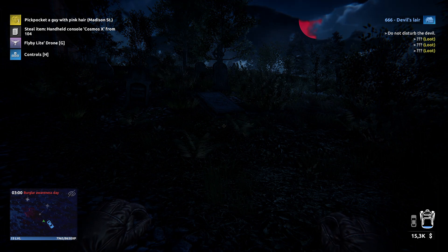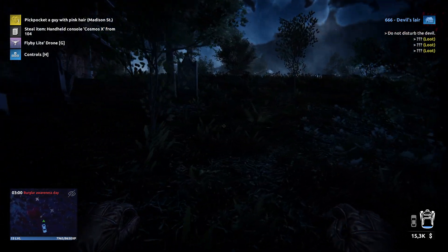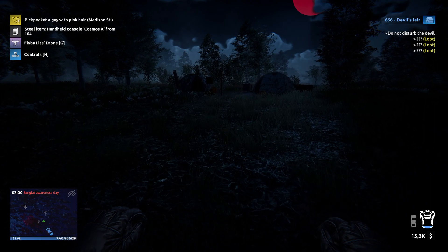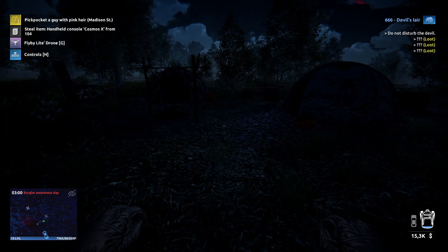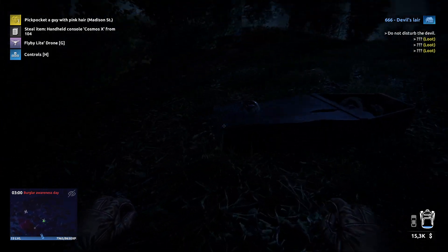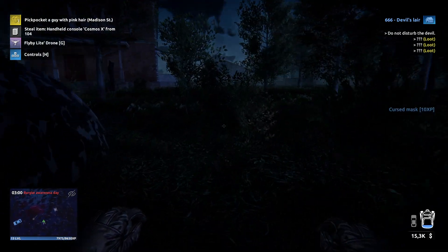First I'm going to give you the four positions where you can find the masks. I need to watch it a little so I don't alert the guy. You need to go to this area - the camp area - and I think all those dudes are dead. Come over here and you can see here is the first cursed mask that you need to pick up.